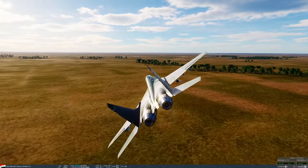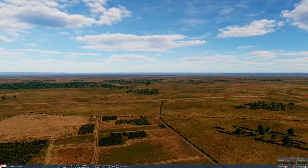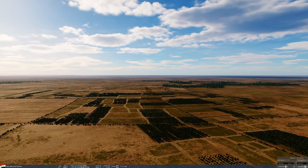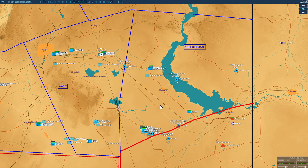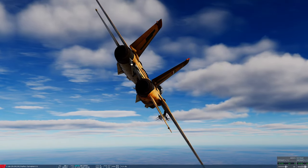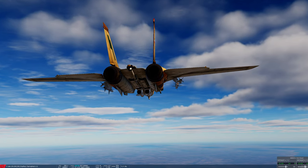A crate falls over but is believed still intact — the group clarifies a 'release' call meant the pilot should release, not that it was already released. Players suggest landing next to it to check if it's intact or damaged. One player grabs an internal crate next and will check afterwards. General complaints about sling loading in DCS — one pilot jokes they'd rather have toenails extracted or root canal surgery.